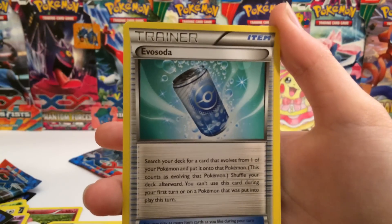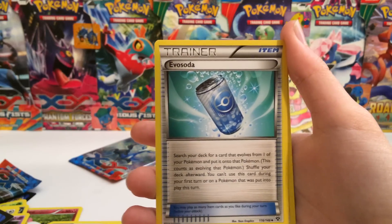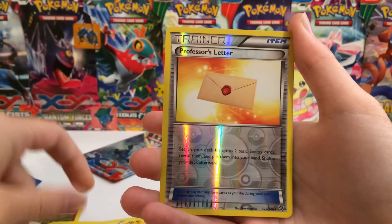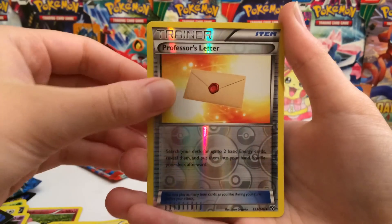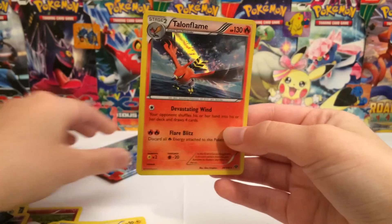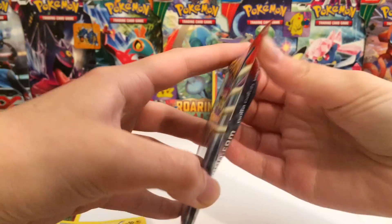Do you guys ever wonder what an Evo Soda would taste like — like if you took a sip of it, what would it taste like? Continuing on: Dunsparce, Skiddo, a Professor's Letter reverse — very nice trainer reverses but unfortunately none of them are worth points. And nice, a Talonflame holo! So at least we won't get absolutely no points. We got two points, we'll set that in the back.